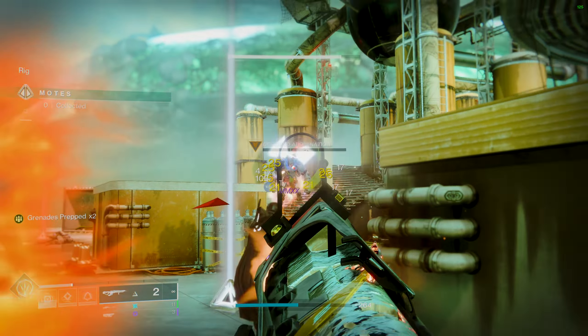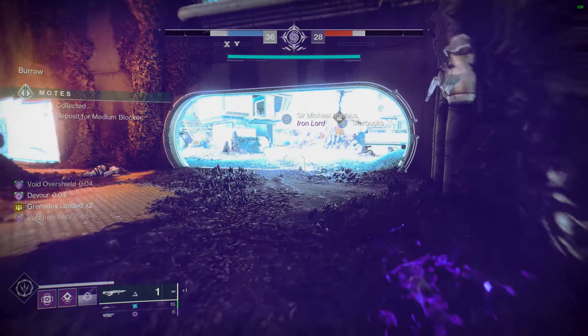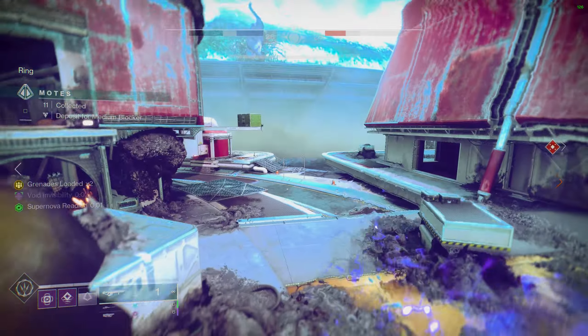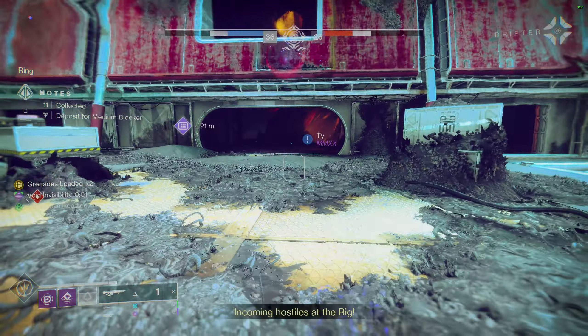The invader can see the locations of every opposing player, at the cost of being announced and glowing red for easy visibility to the opposing team. If an enemy invades, stay away from the middle. Unless you are very PvP-oriented or a Gambit veteran, it's every invader's dream for someone to be fighting blockers or trying to bank when a guardian invades. Instead, stay on one side of the map — each map is split into thirds, and try to keep good visibility of your third while staying closed off from the other sections.